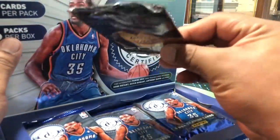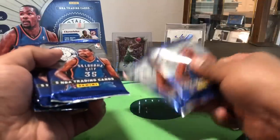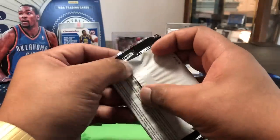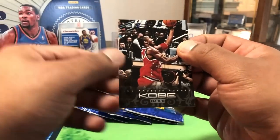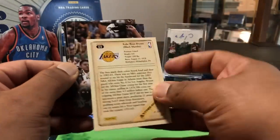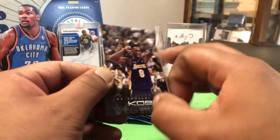Oh, there's a Kobe pack in here! One, two, three, four, five, six — six total packs. We'll open the Kobe pack first. It's probably just some sort of Kobe set, a bunch of base cards. Let's see — yeah, just some base stuff. Kobe, Los Angeles Lakers, like an All-Star card right there. Black Mamba, six-two, two hundred pounds.